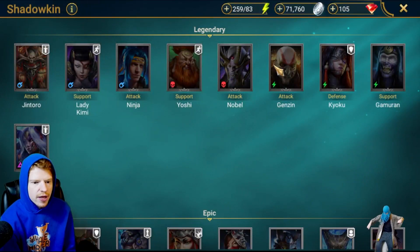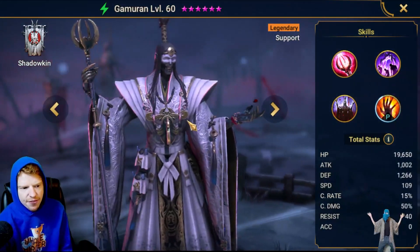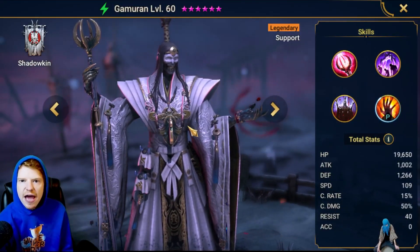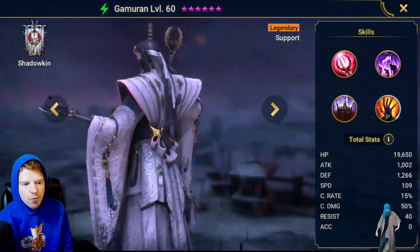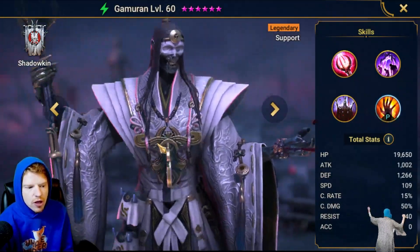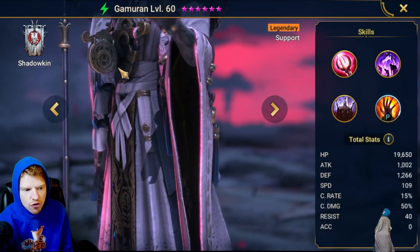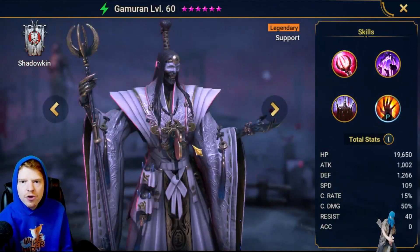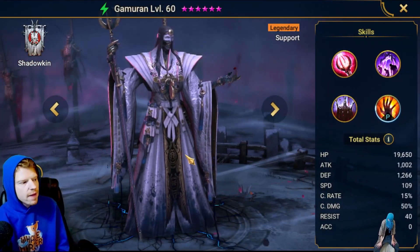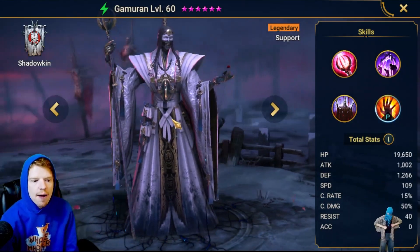We're going to go to Shadowkin here. He has a support spirit affinity, and I think personally some of the most well-done art I've ever seen in this game. I love the robes, love the color palette, the weapon looks good. There's a lot of minute detail in it as well, even down to the little engravings. Phenomenal job whoever worked on this one art-wise — I think you should be proud of the job you did on this hero.